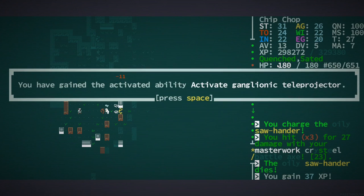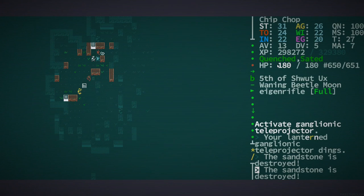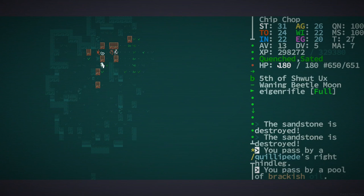There's corrosive acid up there eating away at the level, which is a little scary because that could open us up to some scary enemies potentially. Probably shouldn't be going right into the center of the level like that — not in a roguelike.